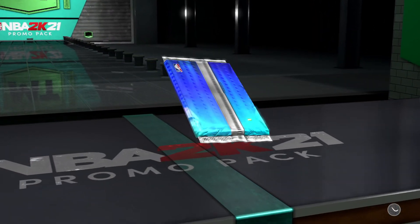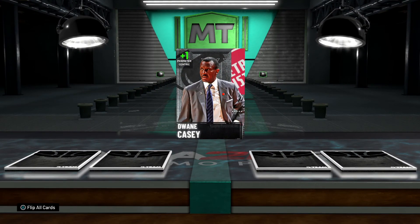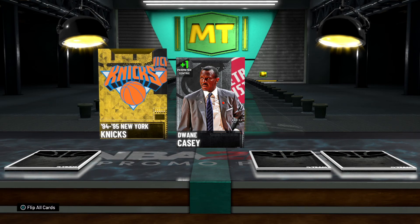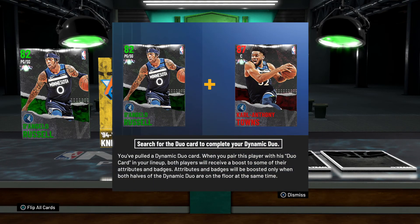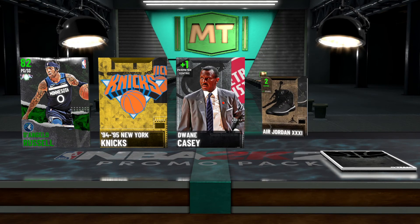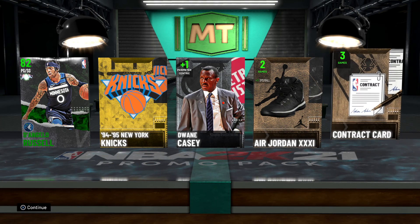Continue, alright — cross your fingers. See what kind of we can get in this business. Dwayne Casey, coach. Knicks — oh here we go, let's see it! D'Angelo Russell, and Carl Anthony Towns is the matching card. Jordan 31, and the contract.